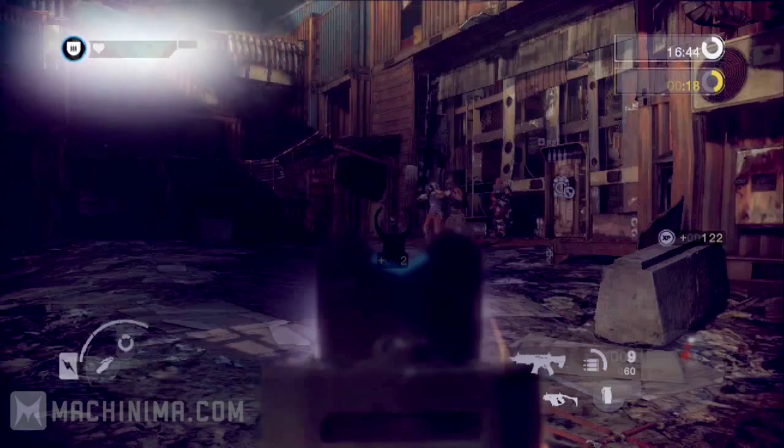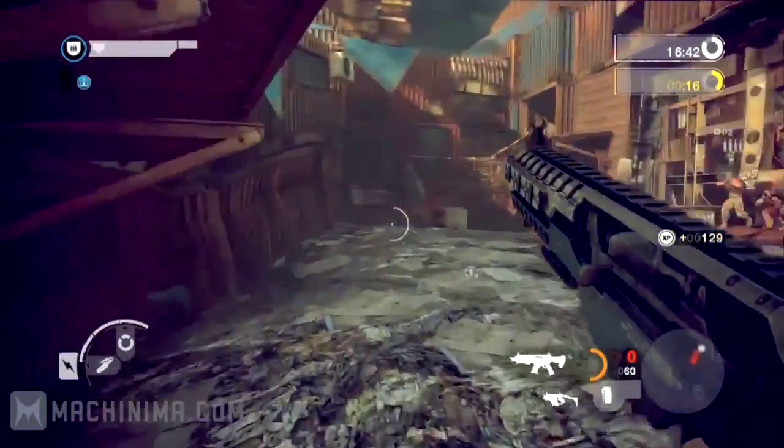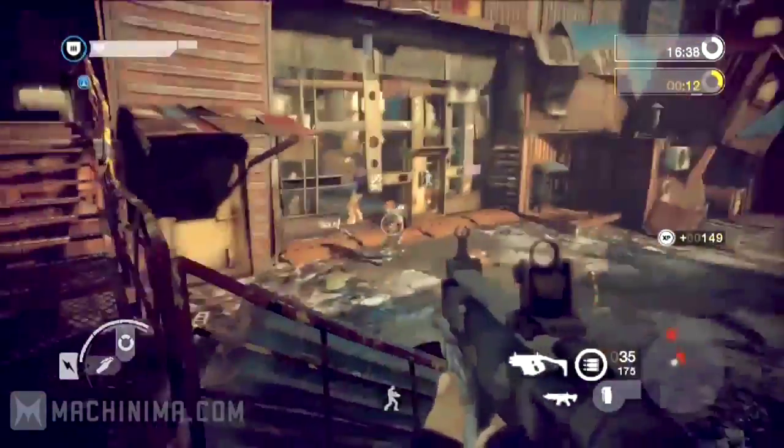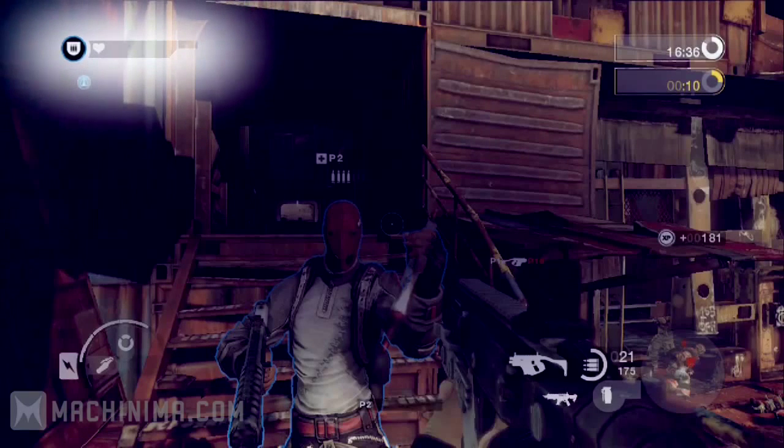The health bar is shown in the upper left hand corner. The length of the health bar is determined by body type. If a medic buffs your health, the meter will extend by one pip. Further pips can be added with purchased abilities or by the capture of a health command post.